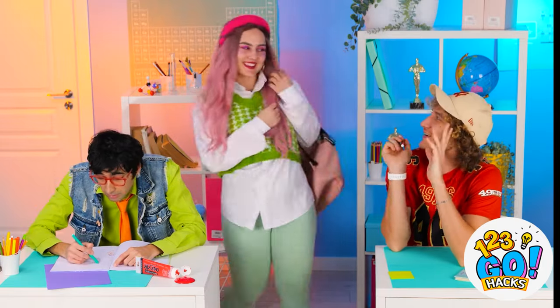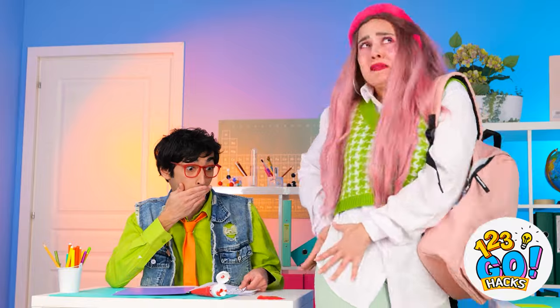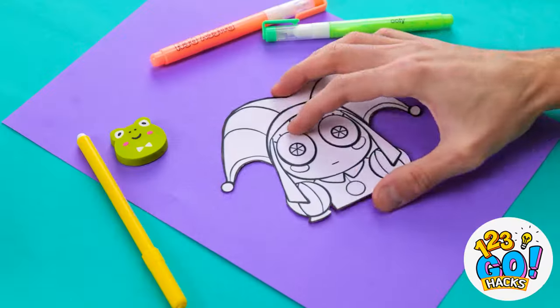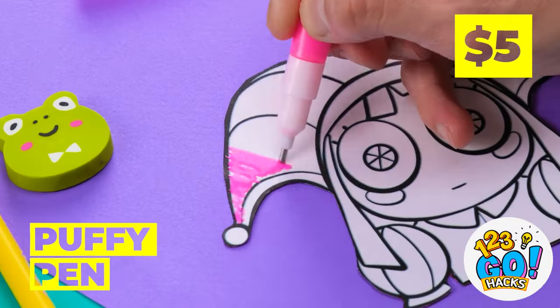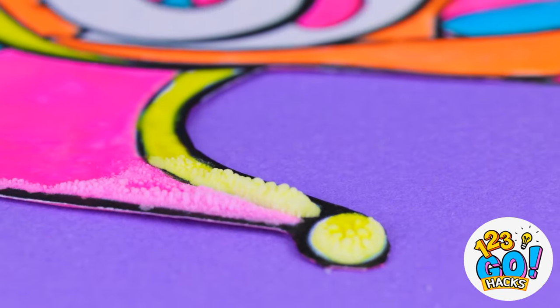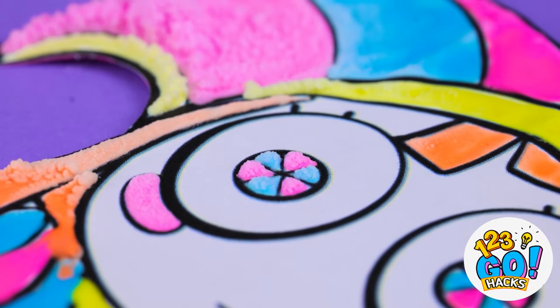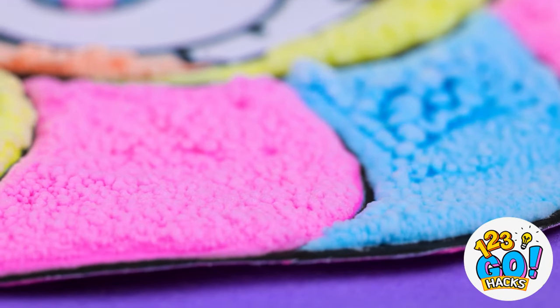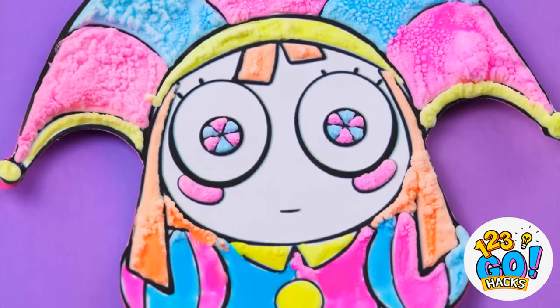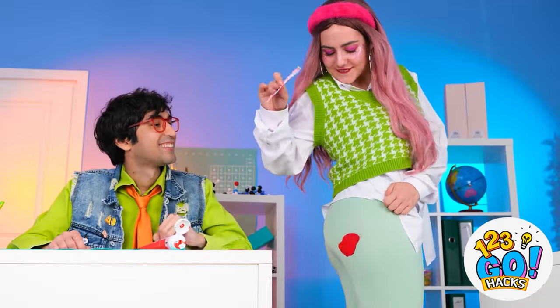And this is why we don't sit on desks! Don't worry! Art supplies to the rescue! Just color in this Pomni picture! Now let's turn on the heat! Things should start puffing up! Soon, we'll get a puffy Pomni! And she's the perfect thing to cover your stain!